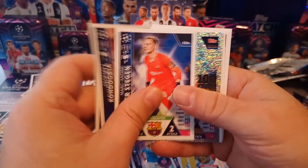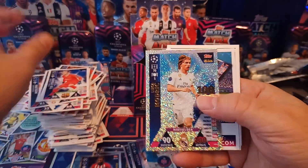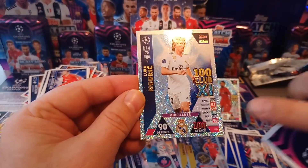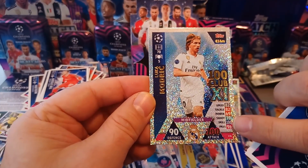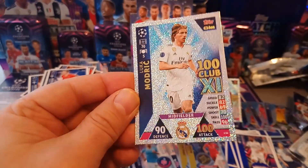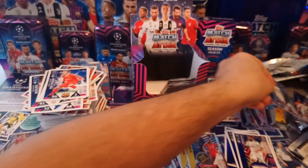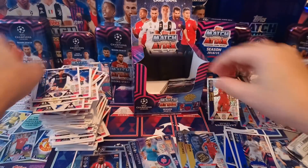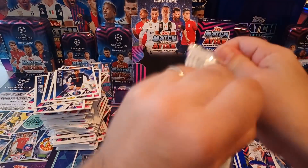Here's another 100 Club — we got a Modric. Very nice. 100 in attack, 90 in defense, 96 passing, 100 in skill. Wow — very nice card. Luca Modric. And that's our five 100 clubs in the box.